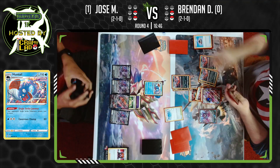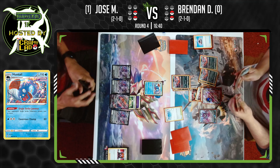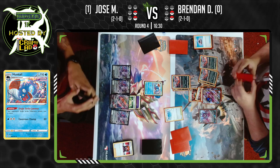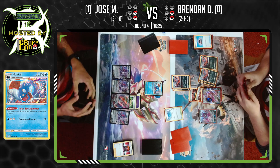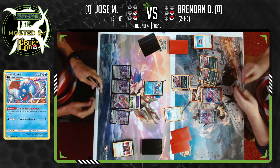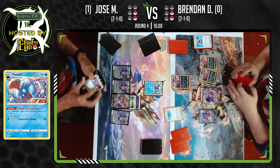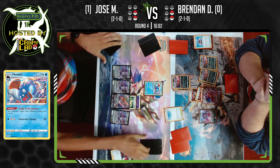Retreating into the Huntail — does Brendan have Boss's and Switch? This is the wire turn right here. Brendan needs Boss's Orders and Switch to end this game. All Jose needs is the same on his next turn, because Huntail does not have free retreat. Brendan does not want to bring up his Gengar unless he knows it's a guaranteed win. And just a pass. Does Jose seal up the deal? Let's see if he gets it.